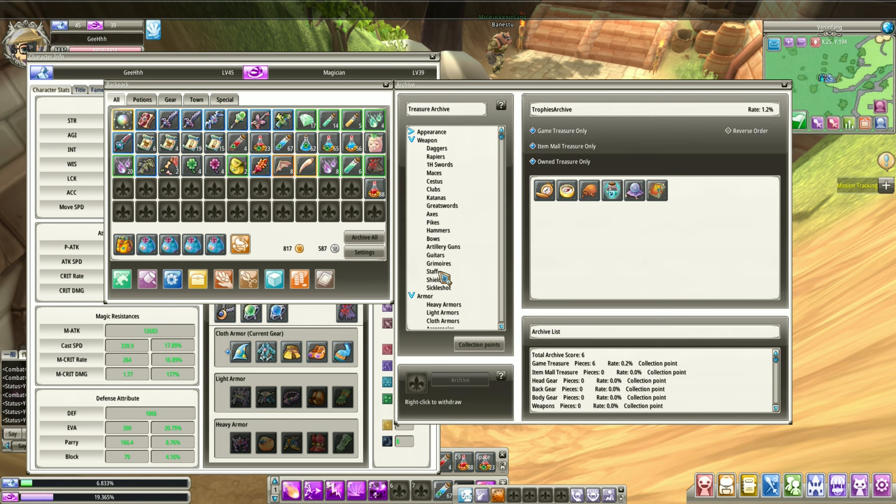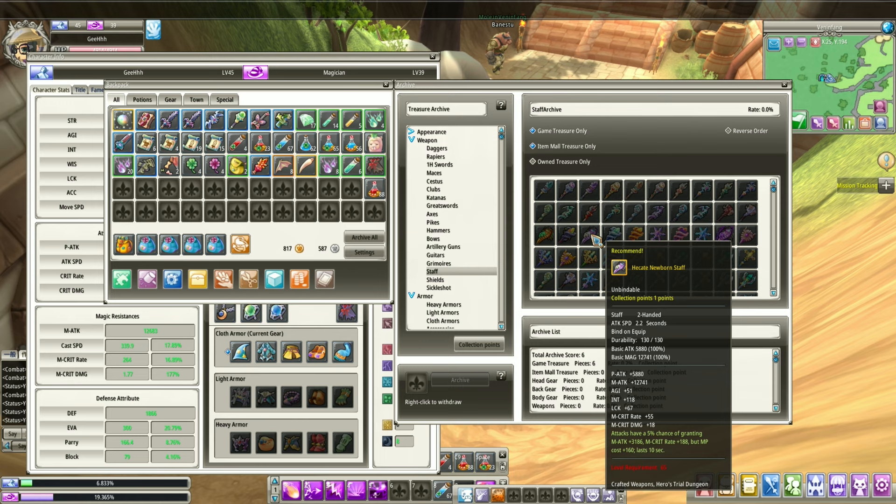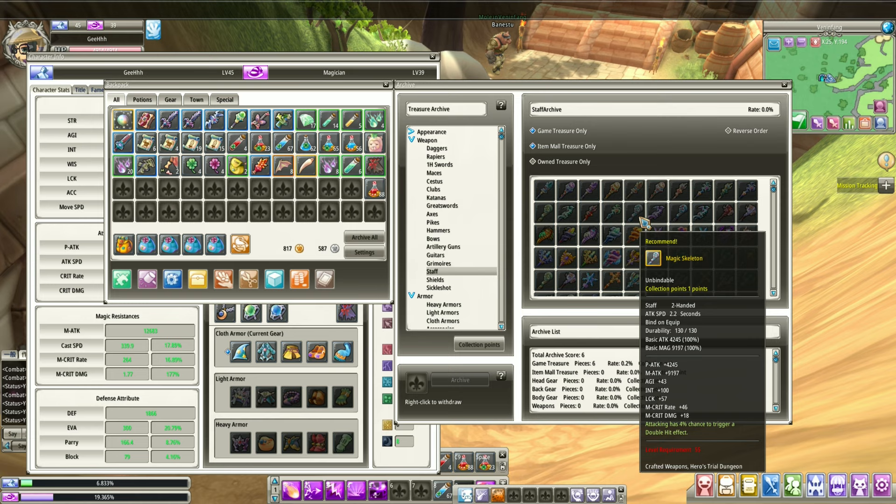You can put it on your archive. Let's check the weapons — for example, staff. As you can see, there are orange staves. I think you can craft these. But more importantly, what you're gonna upgrade are the gold weapons. What's the earliest gold weapon? This magic skeleton — I remember this. You're gonna need this, and I think you get it from this dungeon.